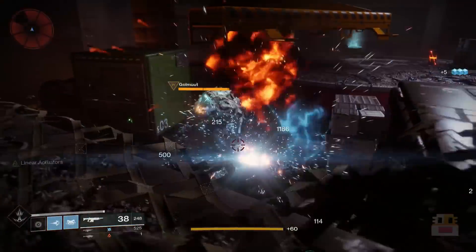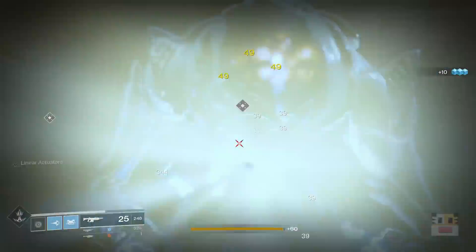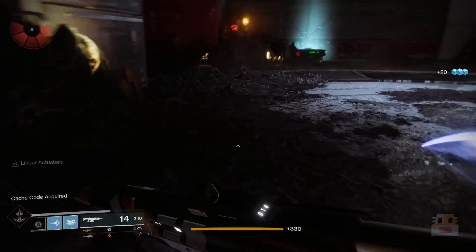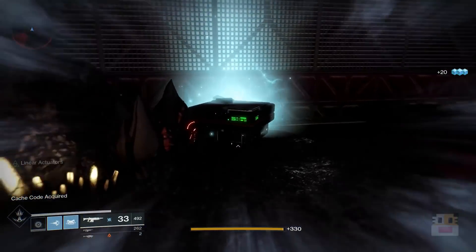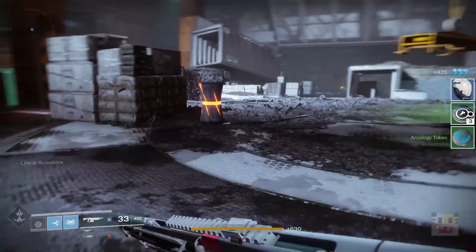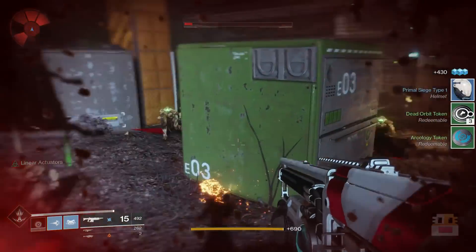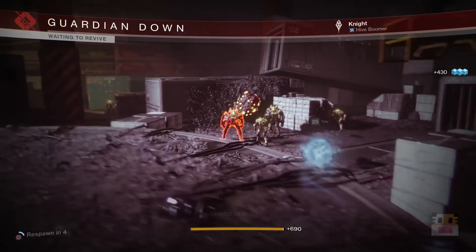And lastly, if you start to run out of ammo, I recommend doing the Wardcliff Glitch. All you do is equip the Wardcliff Exotic Rocket Launcher, pick up one heavy ammo from the boss kill, then switch to any other heavy, and you should have full or near-full ammo with that weapon. This makes it a lot easier, a lot faster, and a lot more efficient.